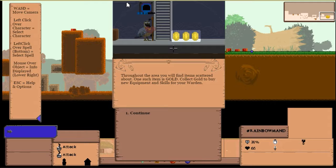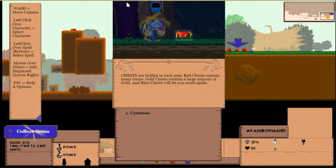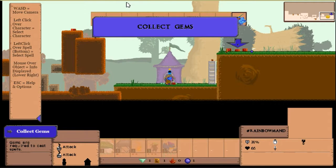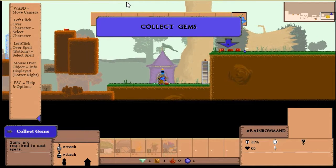Welcome back, we're ready for the game portion of the demo for Four Realms. Mission one — throughout the area you'll find scattered gold to buy new equipment and skills. There are red chests with gems, gold chests with gold, blue chests with spells. We just need to collect gems. Should be nice and easy — the arrow points right, so let's follow directions.